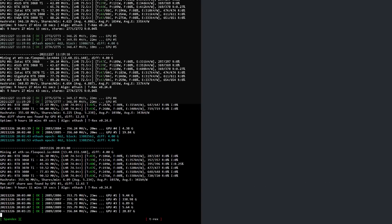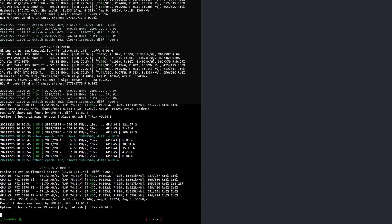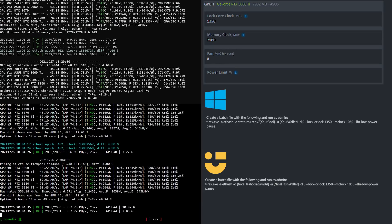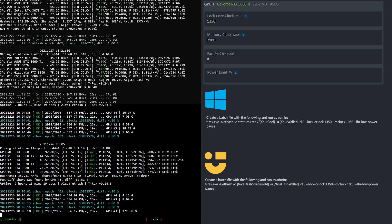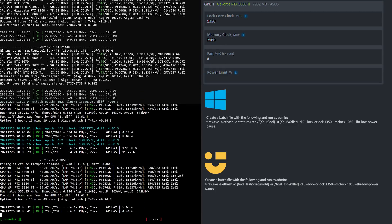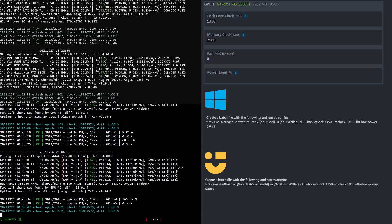Now let's have a look at the overclock settings for the RTX 3060 Ti LHR mining Ethereum. I locked the core clock to 1350 and set the memory clock to 2100 in HiveOS, which is 1050 in Windows. If you use Windows or NiceHash in Windows you can create a batch file based upon what you see here.